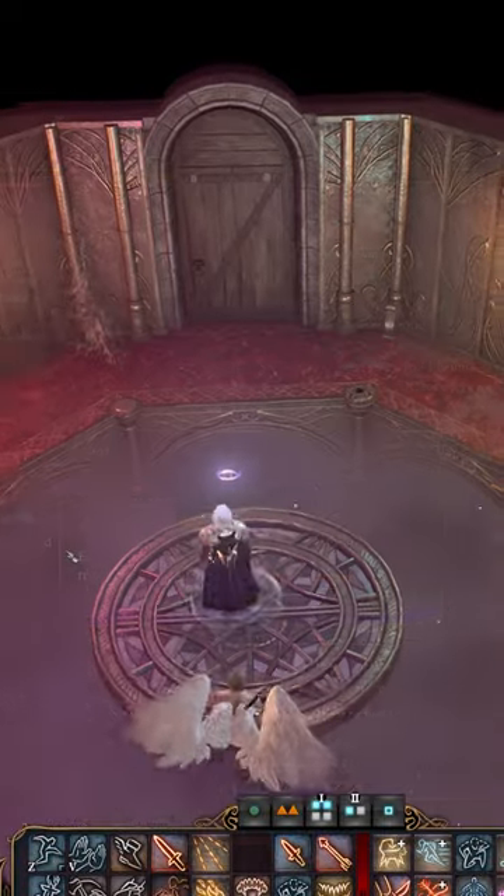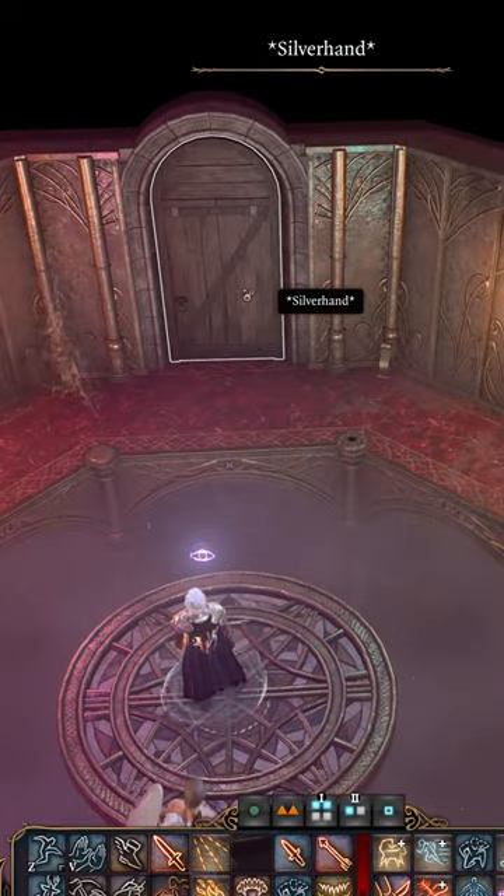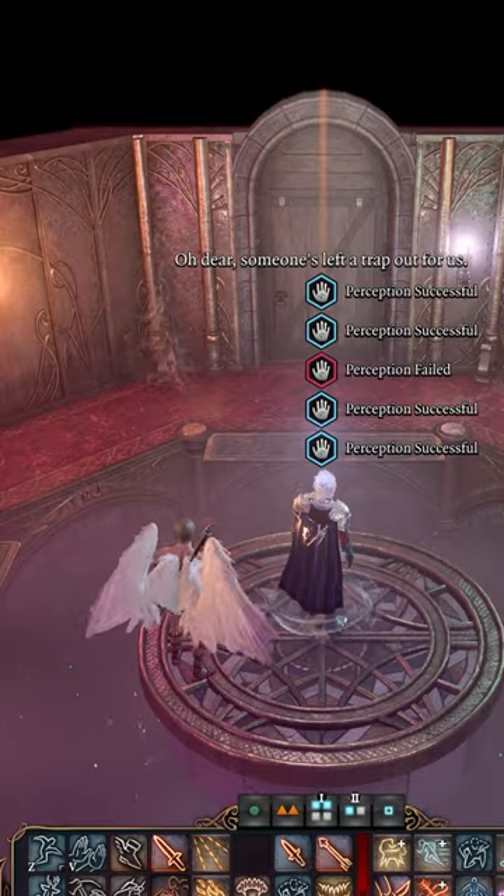This powerful axe is hidden in a very clever way. You'll need to head to the vault within Sorcerer's Sundries and go through to the Silverhand Door. In the next area,